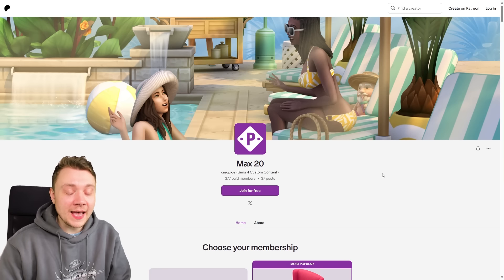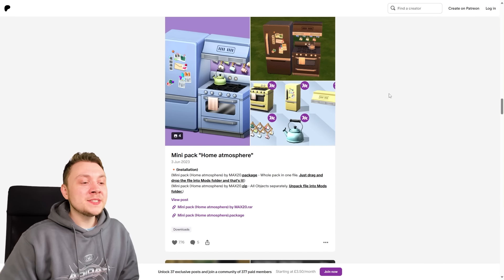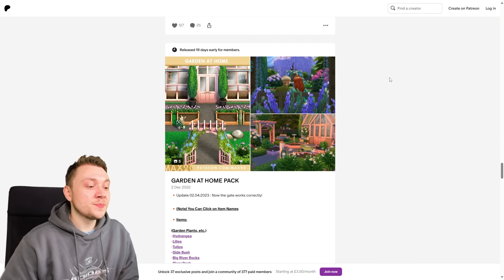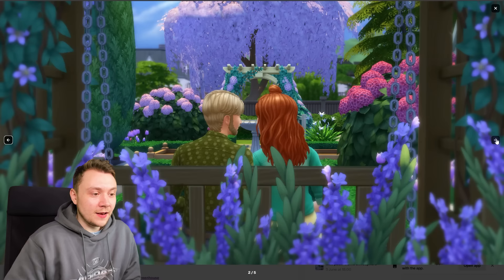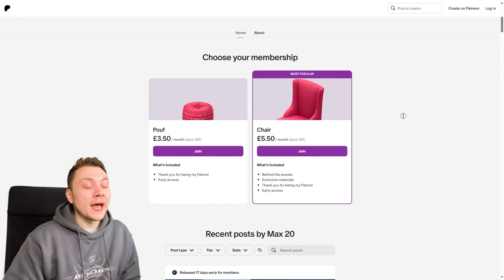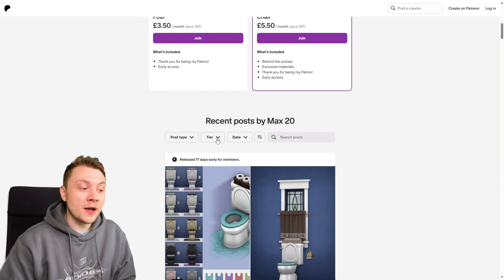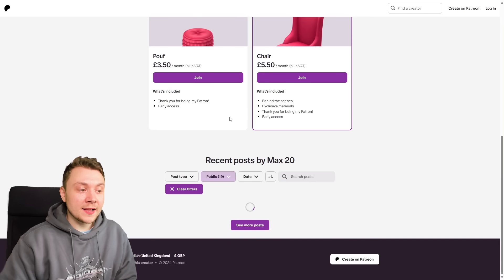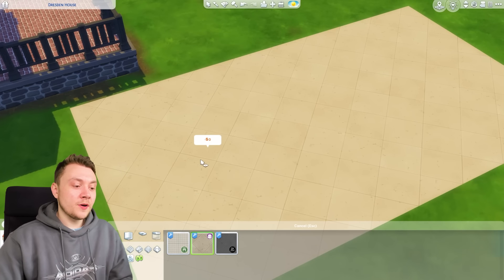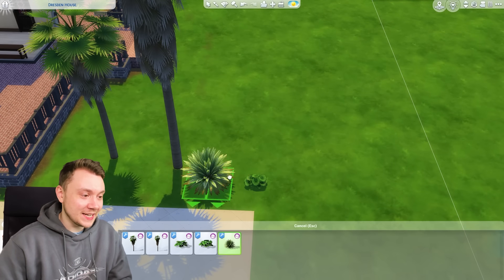Next up we are looking at Biltmore custom content. I've mentioned this creator honestly like 20 times. Maxis Match is my favourite — I am a Maxis Match simp, it's true. His stuff is severely Maxis Match to the point where you wouldn't know any different. He does a lot of individual items but I really love his sets — for example, this Garden at Home pack. It's so Maxis Match, it's so much better than the Greenhouse Haven kit. As a tip, if somebody has a Patreon and you don't know what stuff is early access, on their main Patreon page click on Tier and click on Public to see all of the free stuff. For this video I downloaded the Poolside Lounge pack, which comes with some really nice stone tiles.